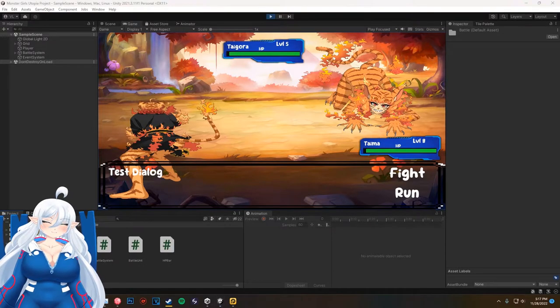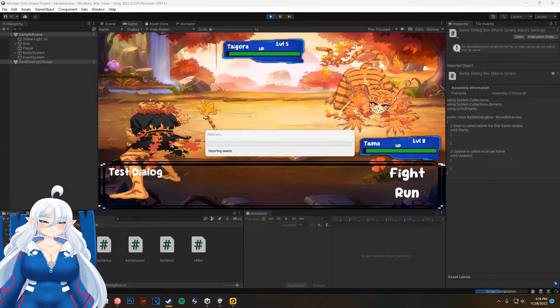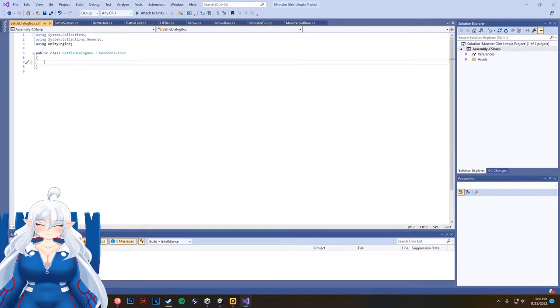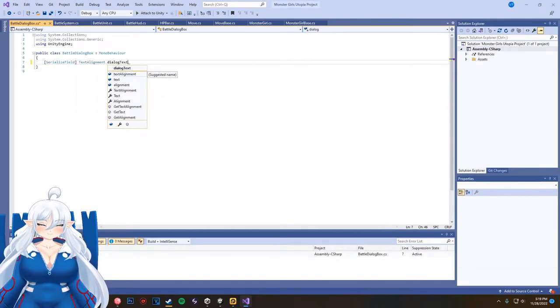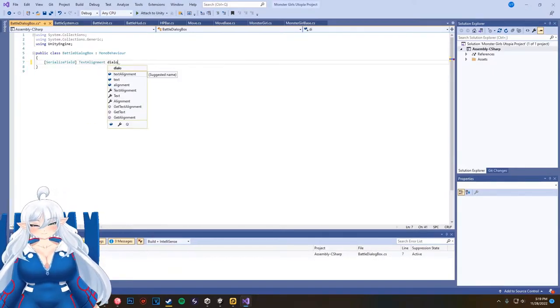In this session we're going to be coding selectors inside of our battle system, which means we can select fighting moves, select Fight or Run. When we select Fight, we'll be able to move around to each move and everything.